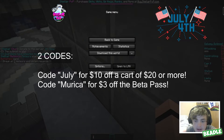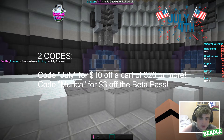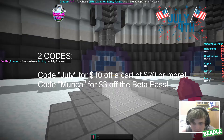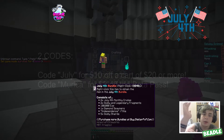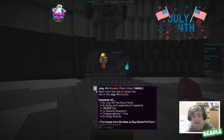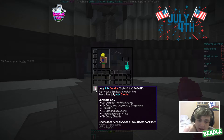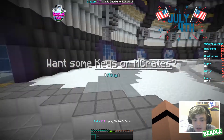This deal ends tonight at 12, so make sure you go check it out and use that code. Now I'm going to show you guys what is inside the July monthly crate and the bundle. The bundle includes 2 4th of July monthly crates, 2x Godly and Legendary fragments — a lot of books for making gear — 100,000 EXP, a diamond spawner, the Independence title, and 5 godly shards which give you money.